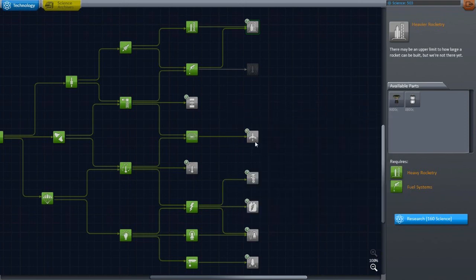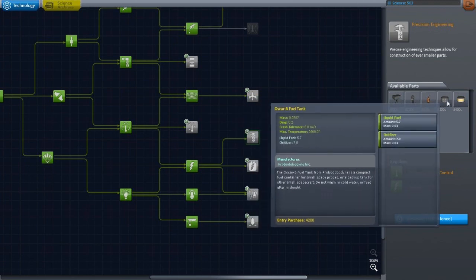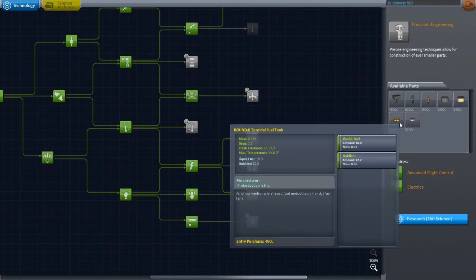Let's look at some of this other stuff — supersonic flight. I have no interest in airplane stuff right now so I'm gonna skip that. Looks like radial engines with some fuel tanks. An unconventionally shaped fuel tank — it's a weird shaped fuel tank. I don't know why I would want that.